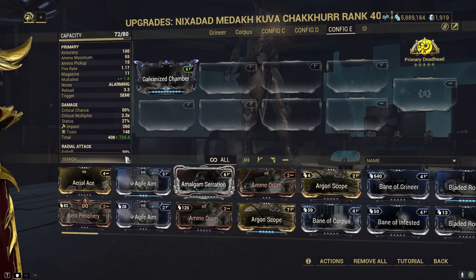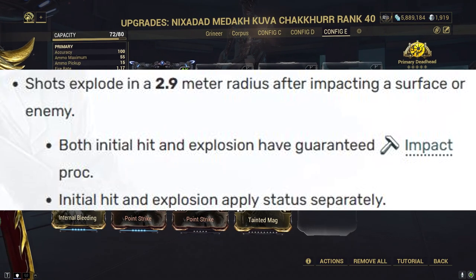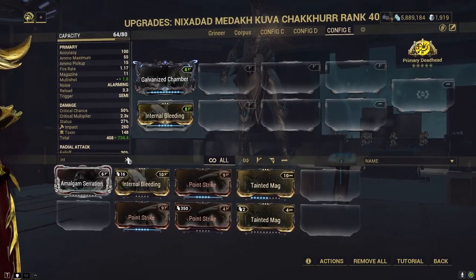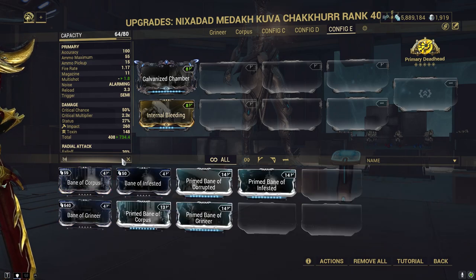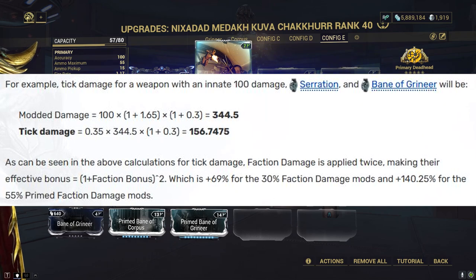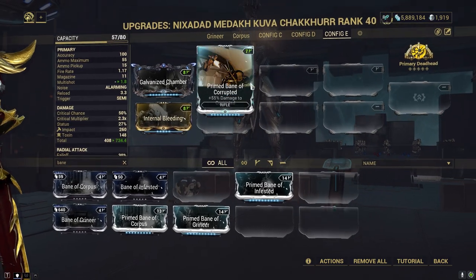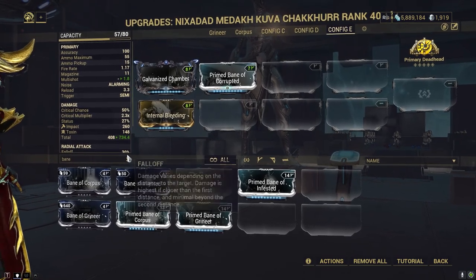The element of choice is gonna be slash, and the Kuva Checker has guaranteed impact procs which will allow us to work with Internal Bleeding very well, getting our slash procs from there. For bane, it double dips the damage with DoTs — so that's gonna be slash, toxin, electricity, heat, all those things. It's a great damage increase.